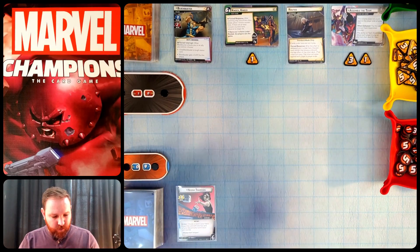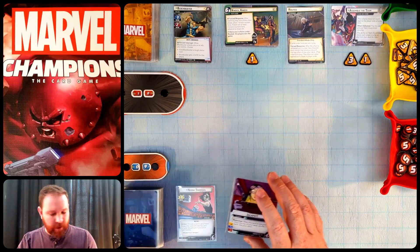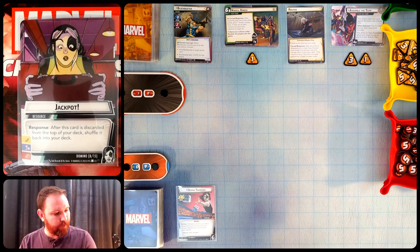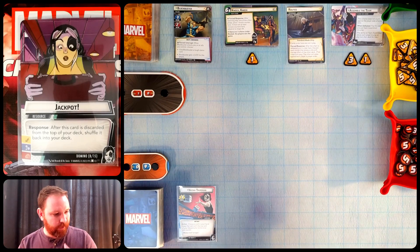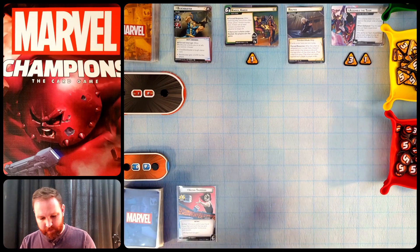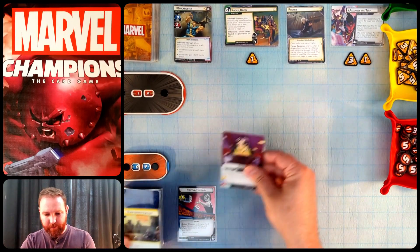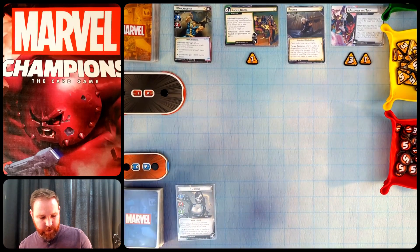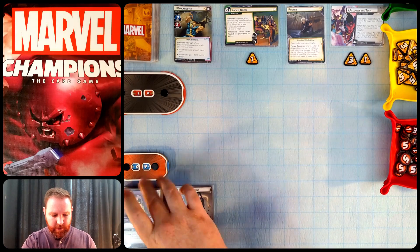I'm mulliganing Sharpshooter, Wolfsbane, and one more — actually three cards. I'm keeping Jackpot, which has energy, mental, and strength resources, and after it's discarded from the top of your deck, shuffles back in. It's not great in hand, but with Nina Thurman I can swap a card in my hand with the top of my discard pile. I'll swap Team Investigation for Jackpot in my discard. Then changing into hero form, I can swap Jackpot with the top of my deck and draw another card.